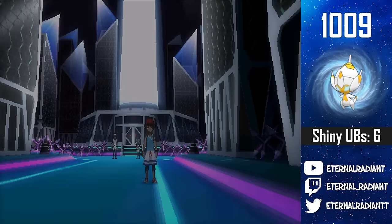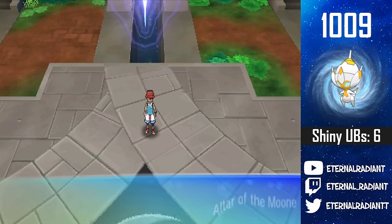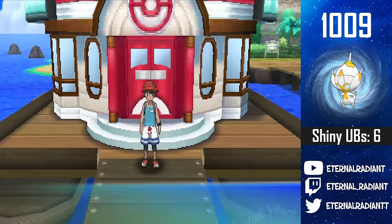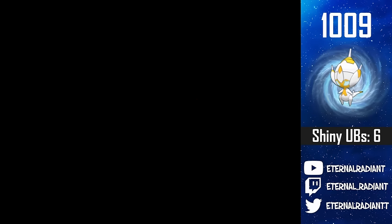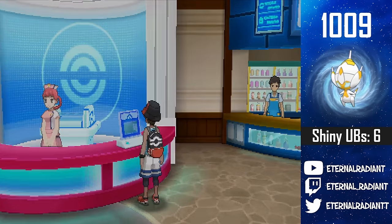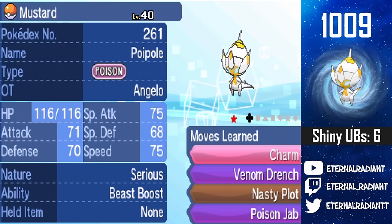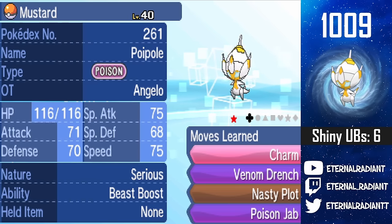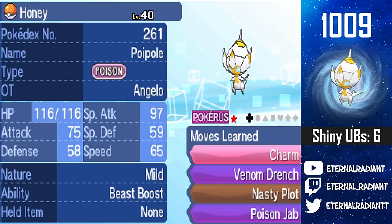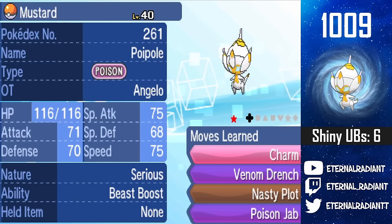Save the game! All things considered, I got extremely lucky — the first one was the luckiest hunt ever and this one was way under odds. I can't believe Blacephalon is actually harder than Poiple right now, because I've been struggling to find it through Dynamax Adventures. The second Poiple is Serious nature. Here are both of them — Honey and now Mustard. It's so beautiful.